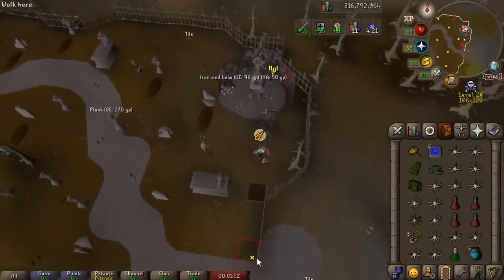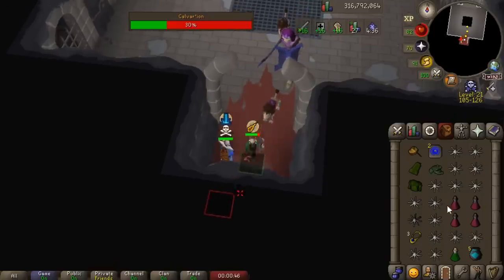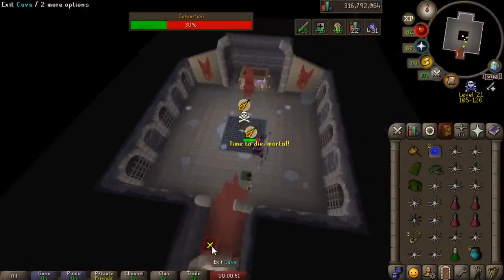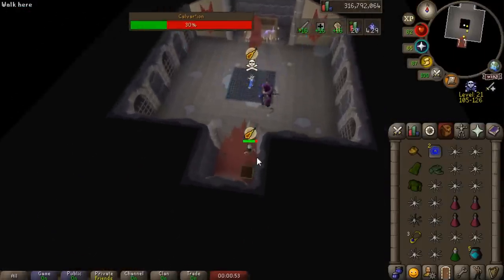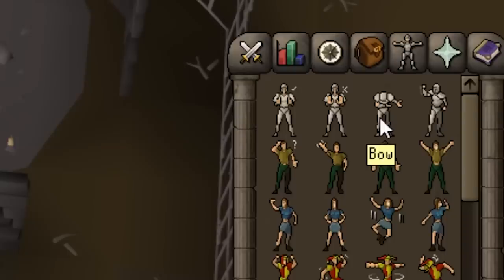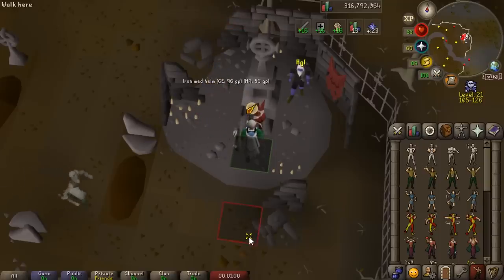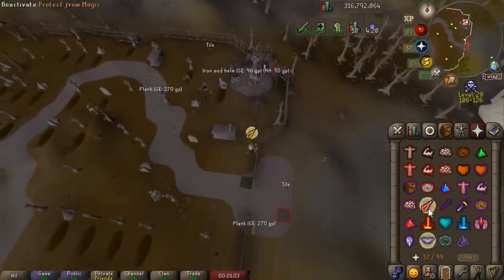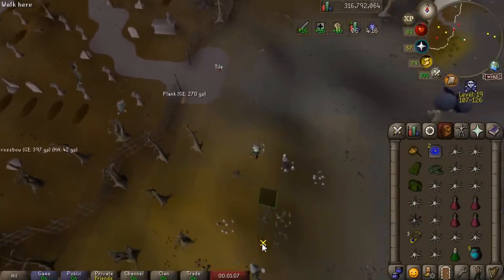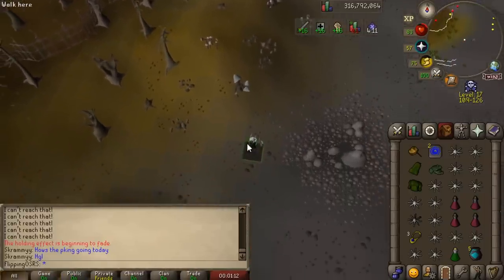I watched a video showing a really funny way to escape PKers at the wildy bosses. What you do is go to the outside of the entrance and perform an emote — some emotes look similar to the crawling animation to enter. We bowed right in front of the entrance and it looked like we were going in. The PKer went in and at that point they're screwed — we just ran south a bit and logged out. Definitely the most fun escape method by far.